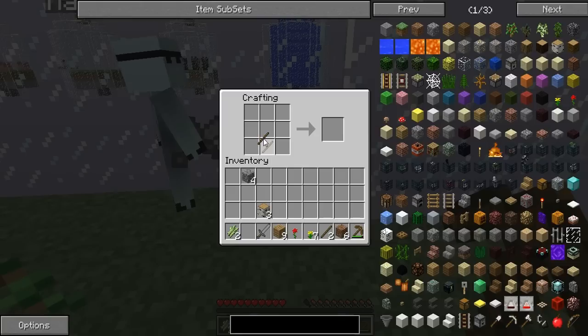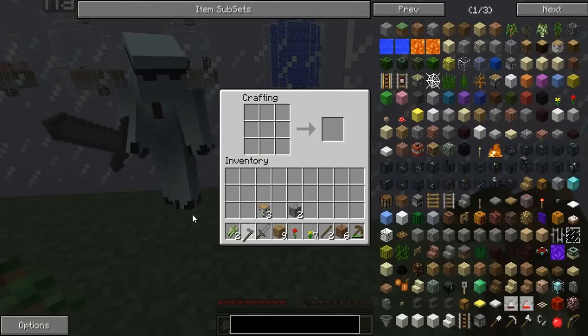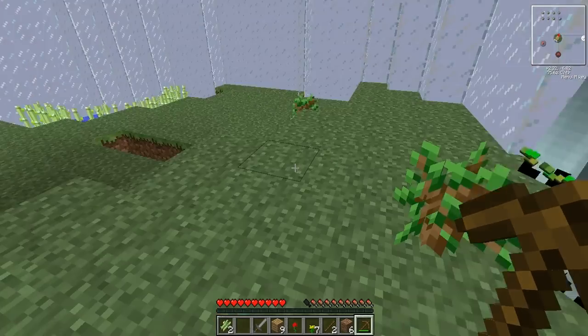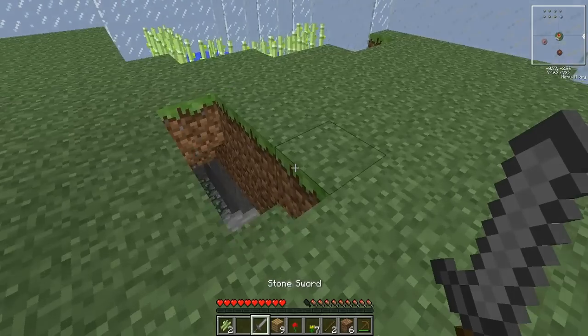How do you make a hoe again? There you go, I've done it. Have a hoe. Thank you. We need coal, actually. I'm just going to plow this area over here. I'm going to start digging, actually.